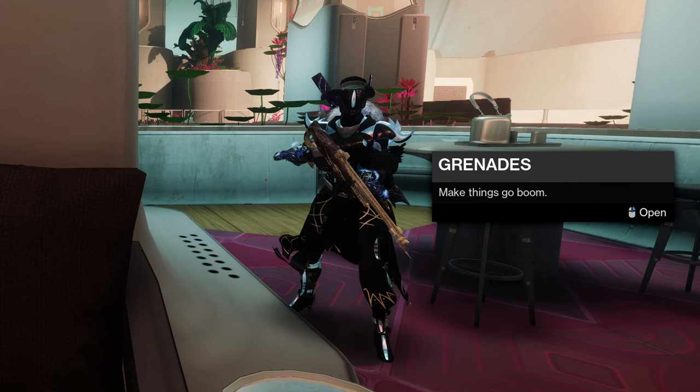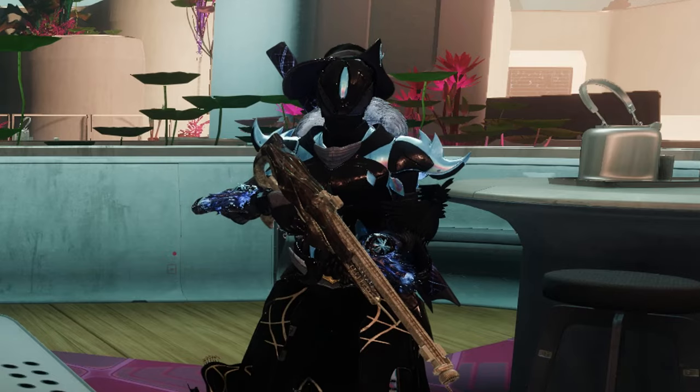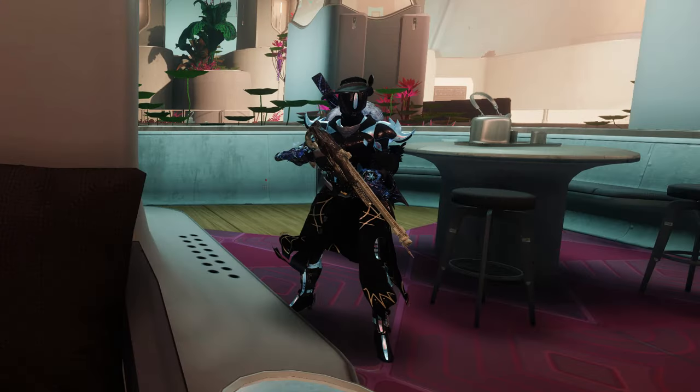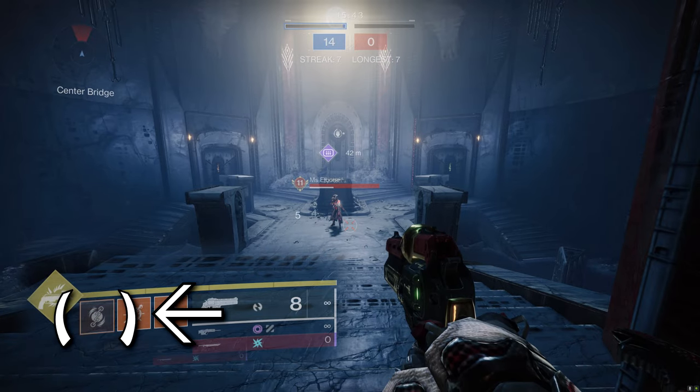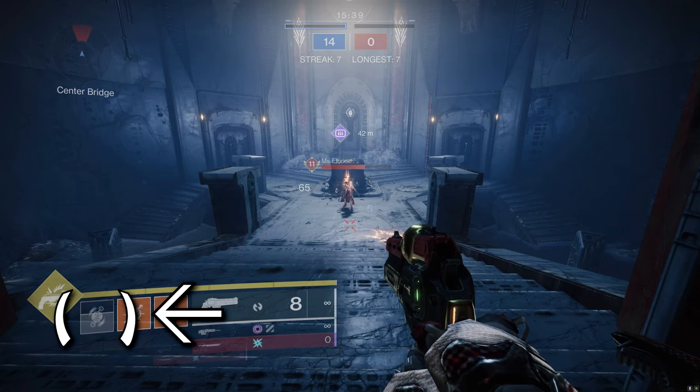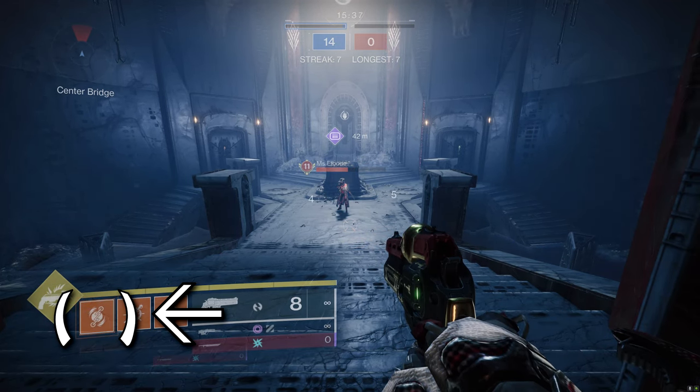Bungie's description of a grenade is 'make things go boom,' but what does that actually mean? In short, grenades are a subset of abilities you can infinitely use that come back after a set period of time. This recharge time between grenades is called its cooldown.